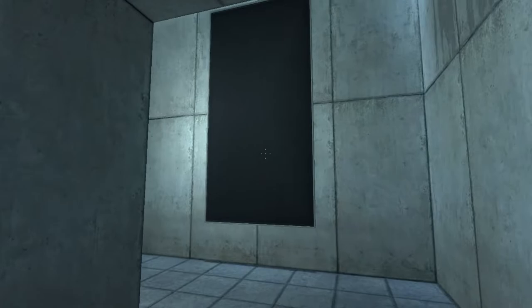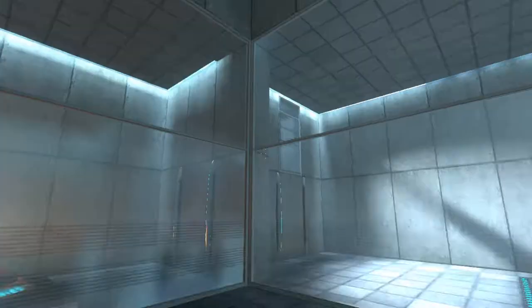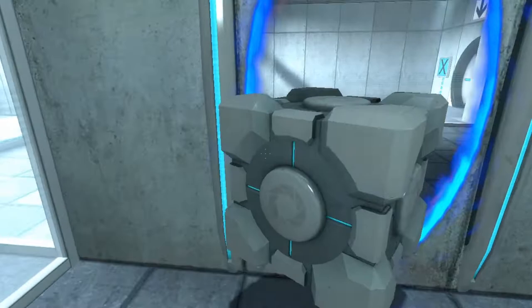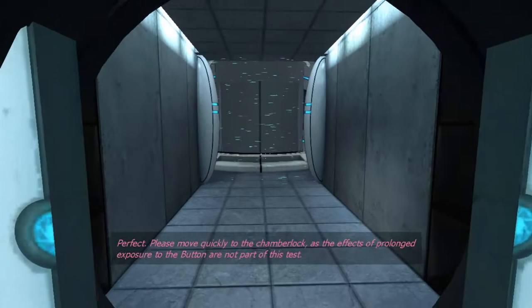Now, first test chamber — nothing to write home about, quite clearly. Please place a weighted storage cube on the 1500 megawatt Aperture Science heavy duty super-colliding super button. You've got to wait until you see the room with the weighted cube. Weighted Aperture Science cube, like this thing here. Then the button like so. Perfect. And wait for the exit. Thanks for that, GLaDOS. Good to know.